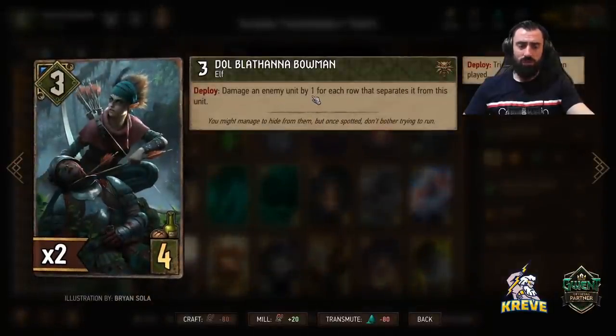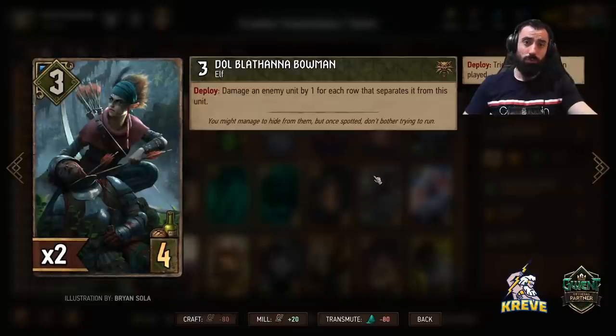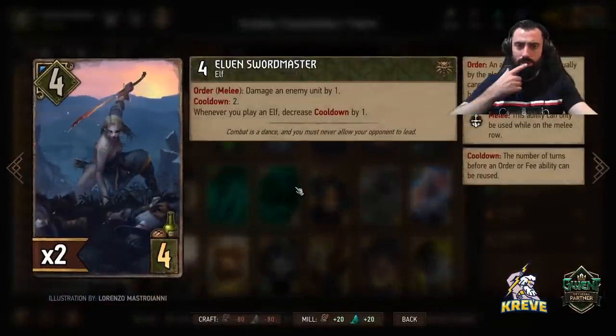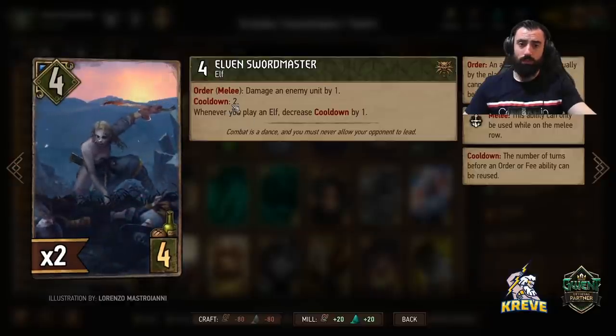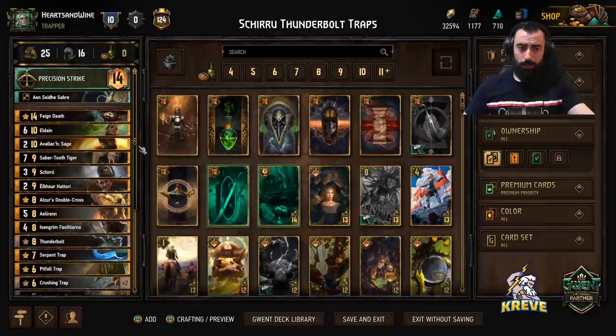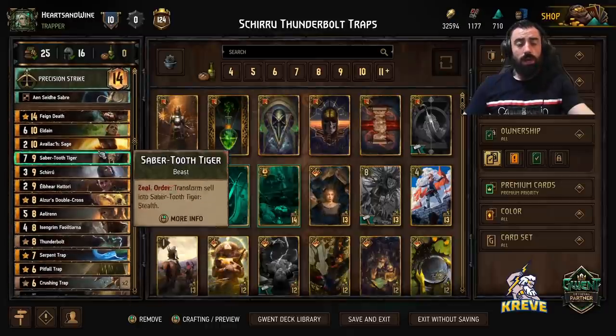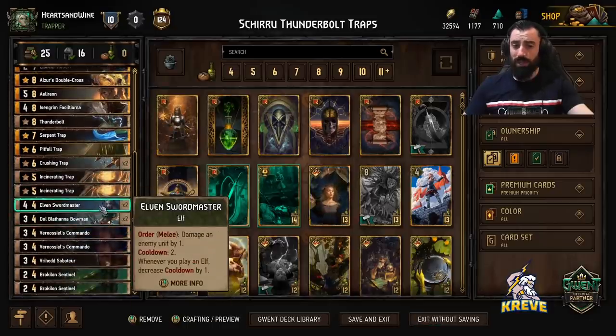We have the Bowman for consistency in activating Scenario. It does damage too, so it could help setting up Waylay when playing our Scenario card — play it on the ranged row for optimum damage value. Elven Sword Master gives consistent damage per turn as we're playing elf units; we'll likely get a cooldown of one every time, so one point of damage per turn. If we're going first, the best thing is to drop Sword Master on the melee row, use its order ability, then play a card like Avalak into Feign Death. Avalak is an elf, so it triggers the Sword Master's cooldown, and by clicking the N'shay Saber we get to play another elf — completely resetting the Sword Master's ability in that same turn.